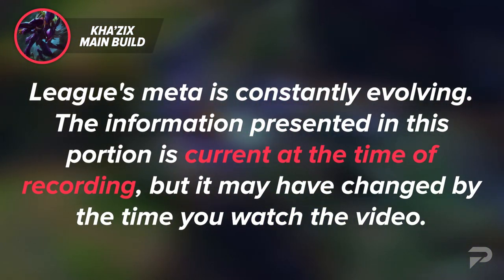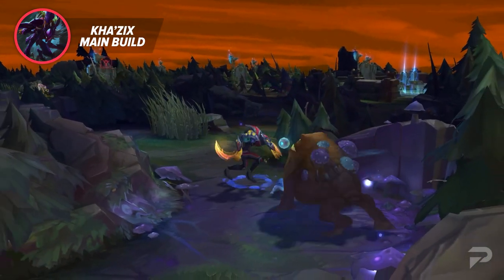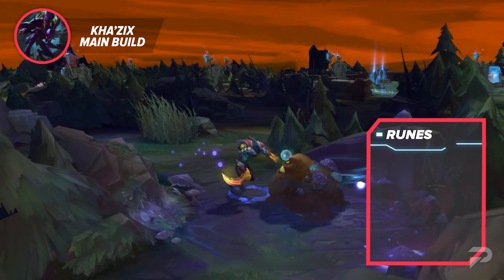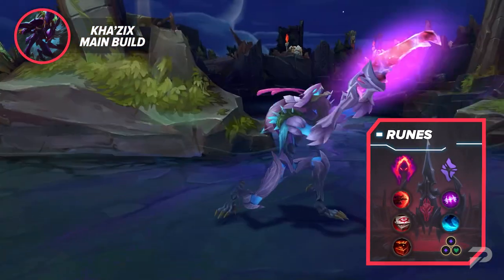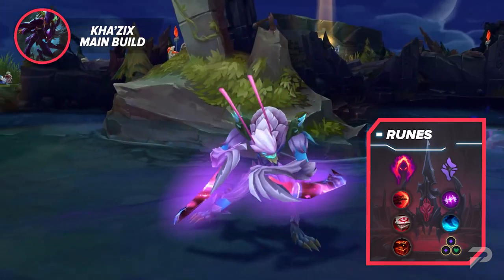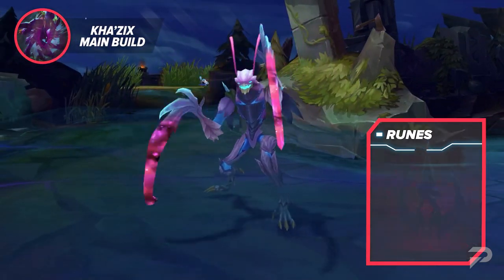Small disclaimer: League's meta shifts a lot, so this portion could definitely change by the time you're watching the video. But for now, the optimal Kha'Zix runes are Dark Harvest, Sudden Impact, Eyeball Collection, Treasure Hunter, Absolute Focus, and Waterwalking. Your tertiary runes should be double adaptive force and health.